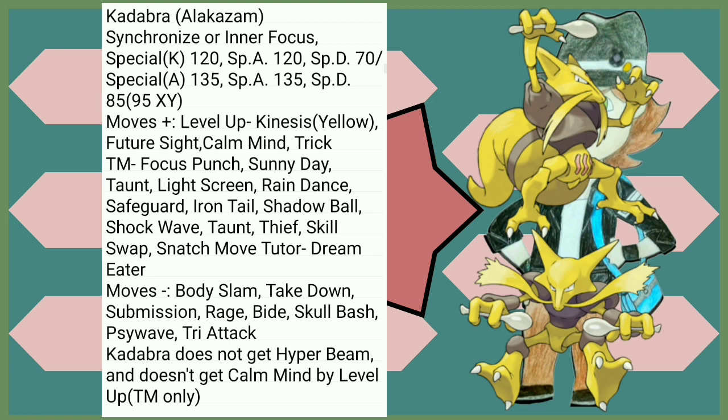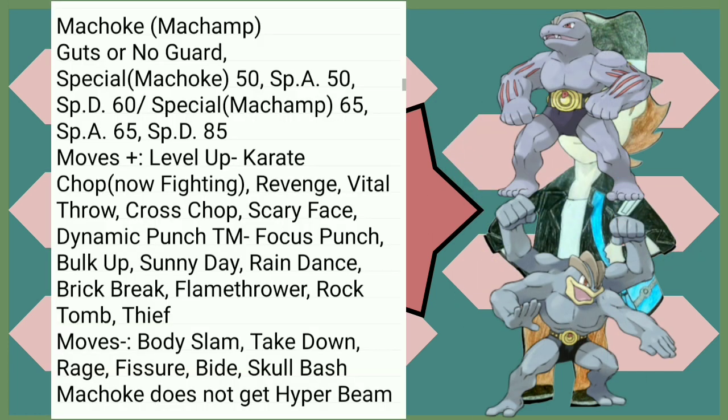Notably, Kadabra does not get Hyper Beam and doesn't get Calm Mind by level up from what I saw. Ultimately though, you can't go wrong with either one of these. Machoke and Machamp get Guts and No Guard, both really good abilities. Both get a minor Special Defense buff, although Machamp gets a better one. It's amazing that they actually have good Fighting coverage now — really good to have. Flamethrower in case you wanted to use Fire Blast more often. Machoke doesn't get Hyper Beam, but that's about it.